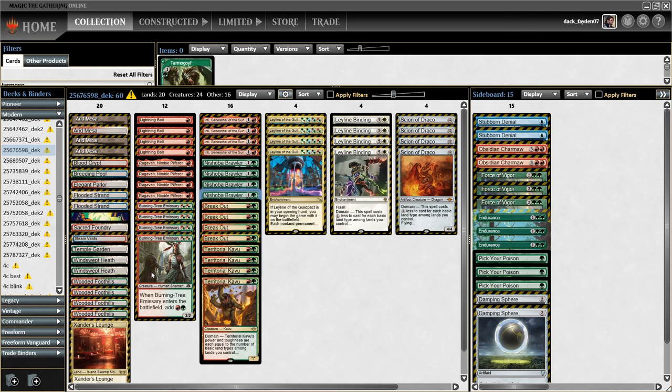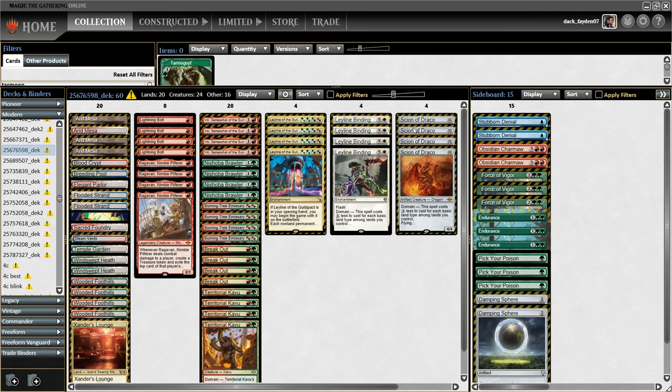Except Leyline Binding. Initially I started this build with Tribal Flames and the Heidel Bindings on the sideboard, and switched to the Leyline Bindings in the main instead because I had too many 2-drops and too many cards to play on turn 2 — I wanted a better mana curve. So I added Bindings to the main, and Binding is just a powerful card.